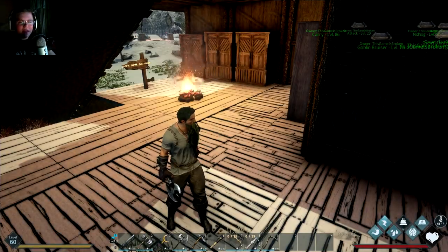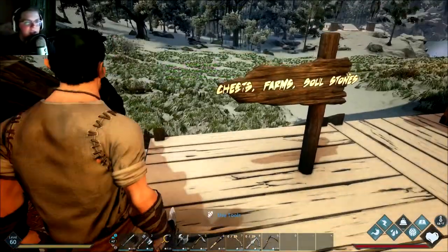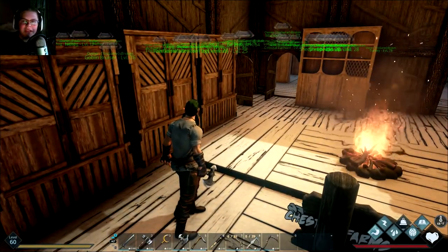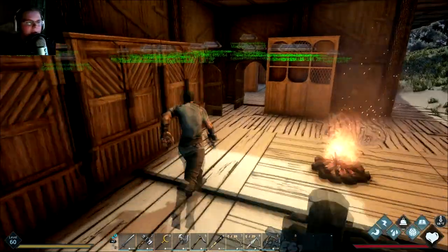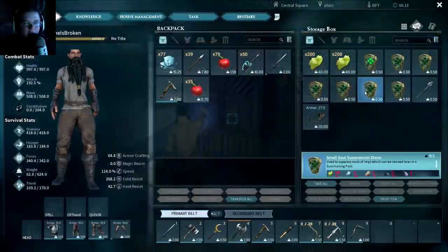If we go over here it says chests, farms, and soul stones. There is a farm that I've been playing with — I'm pretty sure I haven't touched the farming knowledge tree ever — so we're going to be playing with that. Another thing we've never played with is soul suppression stones, soul stones, and the summoning pool in general.